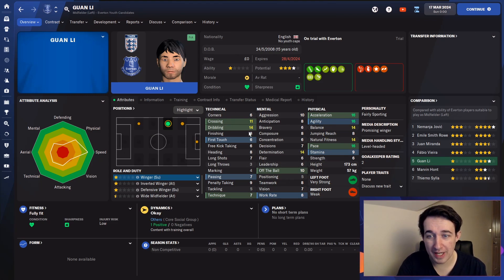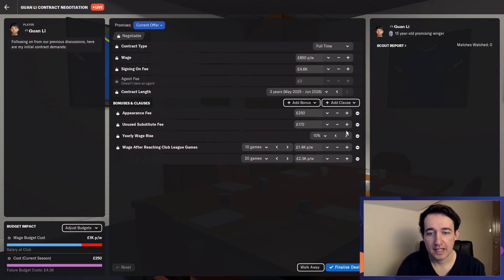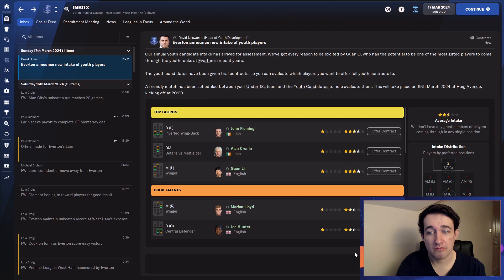Imagine at his best — this guy could be so dangerous with that pace. Guan Li, a real prospect. Looks like his initial contract is similar to the last guy, and it gets accepted. I'm probably most excited by him, then Alan Cronin and John Fleming. As we scroll down, if there's any others that still have a star for their current ability — Joe Hunter might be alright, but we'll take a look at Marlon Lloyd first.